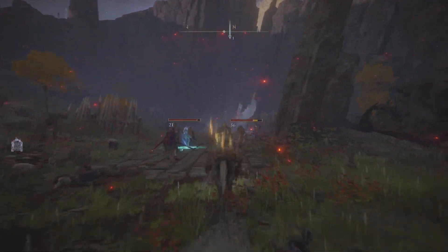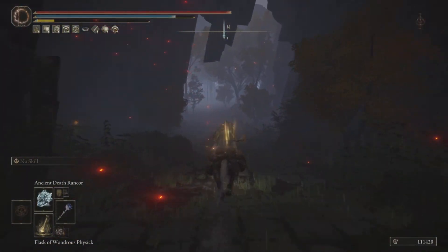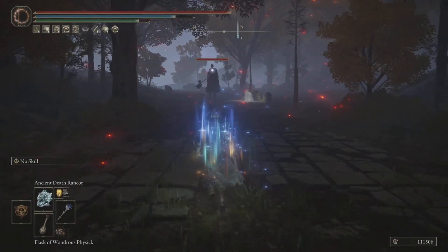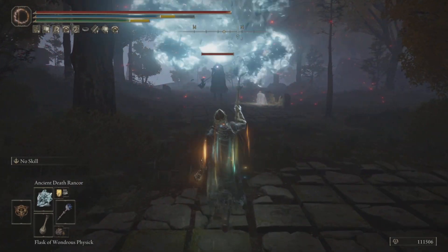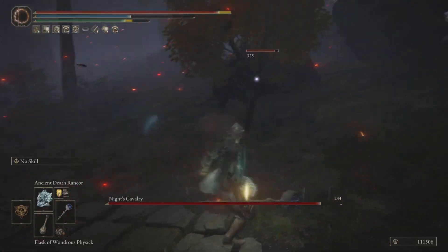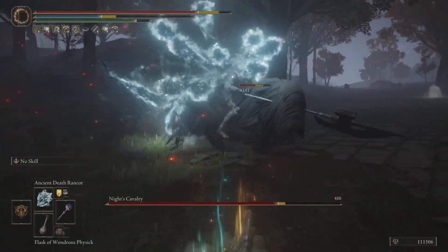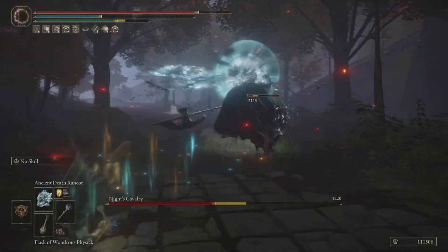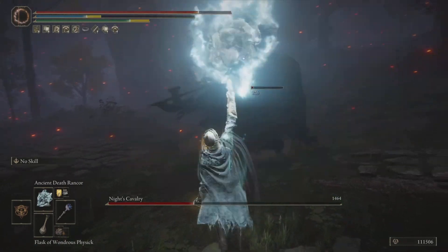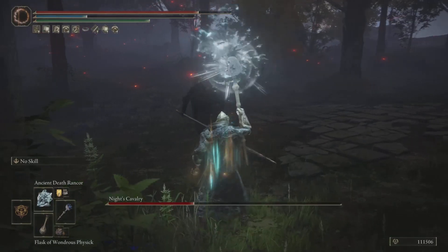Now if this spot looks familiar, well it should. This is a very early spot. Now right down the road — voila — there is that Knight Cavalry. Now what I'm going to be using is my Ancient Rancor to easily track down this guy. There's a video on how you can get this amazing secret spell and it is good — easily track down enemies. I'm just having fun. Take out this Knight Cavalry, whatever you like, and guess what? You're going to get yourself an amazing Ash of War.